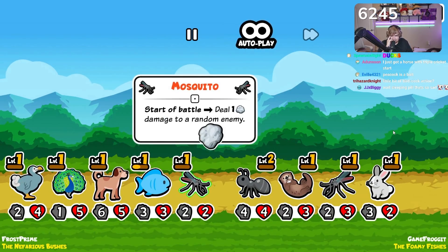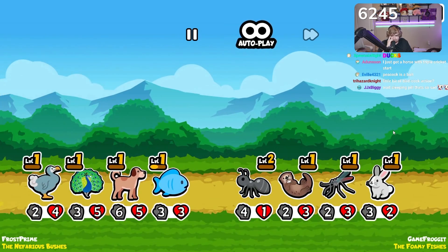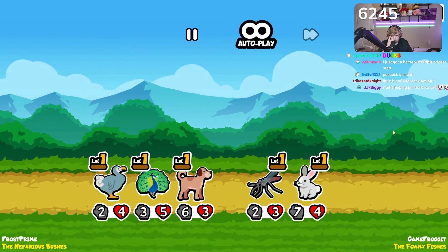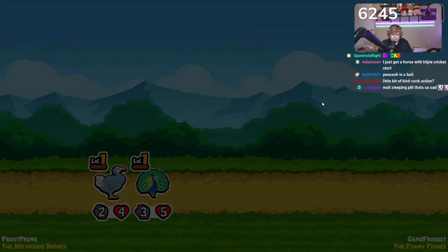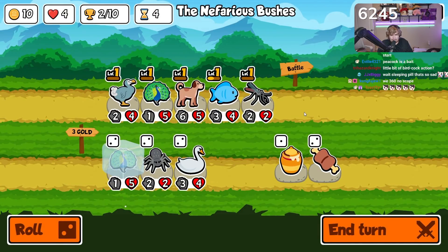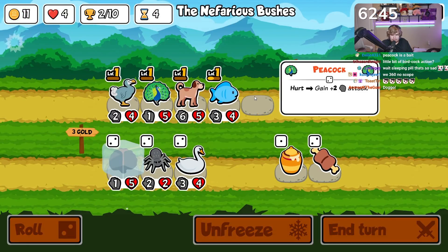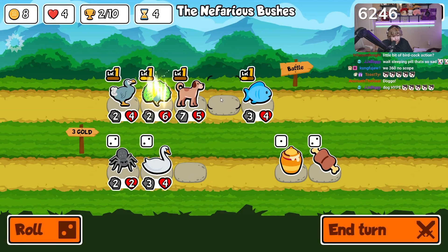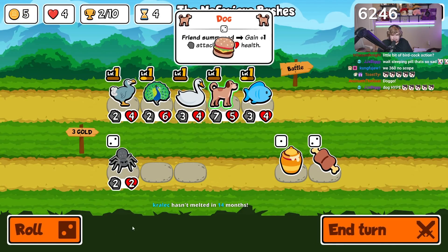Wait, that's a sleeping pill — he's just taking a nap. Don't worry about it, chat. A little swan action, sure. Before we get the swan though, we summon the peacock so it buffs the dog, then we throw the peacock on top. Summon this guy — boom.